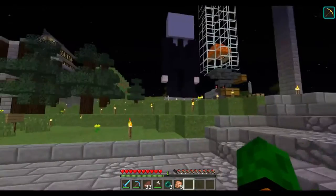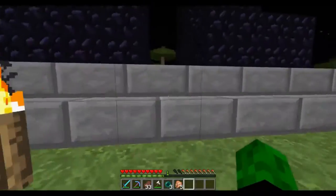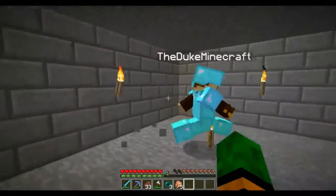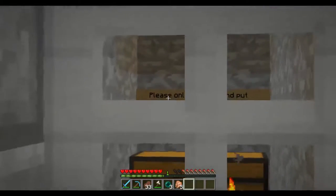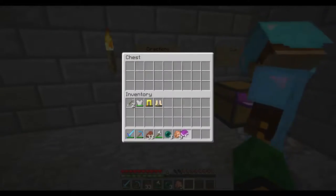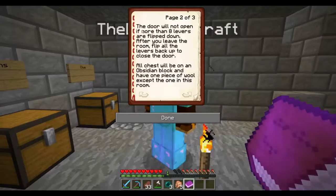So we're going to do the Halloween Easter egg hunt — scavenger hunt. It's made by Chameleon. I think she put together all the stuff. There's a bunch of levers. There's stuff in there — looks like maybe there's prizes if we win. Please only take two. Do you want to read the directions and I'll read the clue? Welcome to Slenderman's note hunt. Find each chest with a piece of wool and a clue to find the next one to earn a prize. Remember the color wool to open the door — order does not matter. The door will not open if more than eight levers are flipped down. After you leave the room, flip all the levers back to close the door.